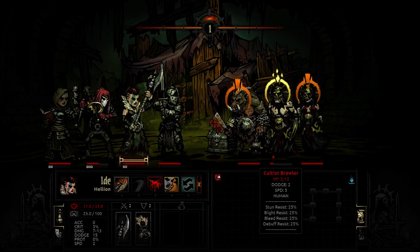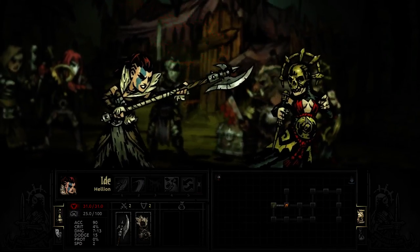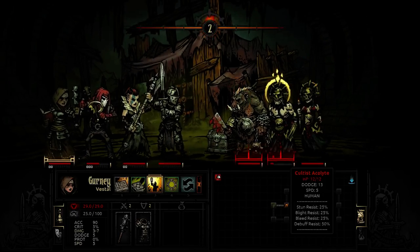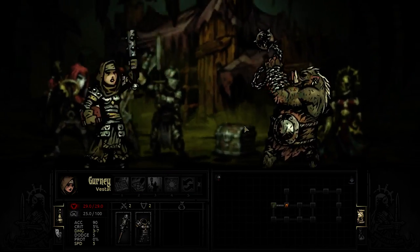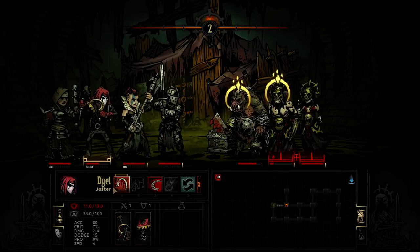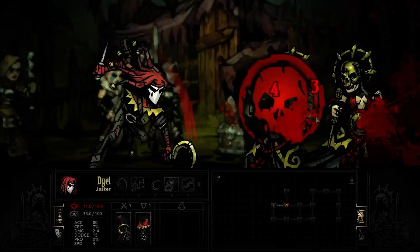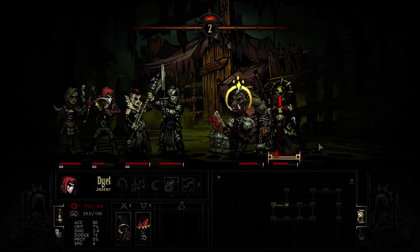And maybe kill off the cultist if the bleeding happens. Yep, this thing will die before it gets to go again. Perfect. So now we're going to inflict bleed on the acolyte - oh! The dodge. It worked once. Let's try stunning the pig, even though it has a 50% chance to resist. Perfect, it actually works. We're going to go for the Harvest - get some stress relief by laying the killing blow rather than letting it bleed out.